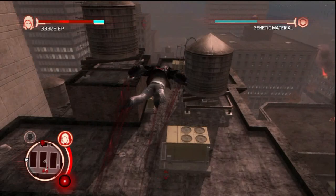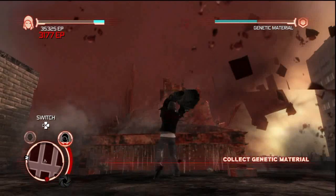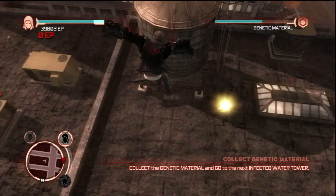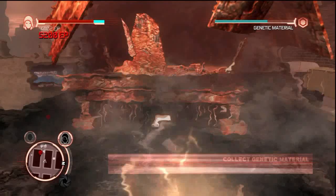Like, how strong is Alex if he can just splatter a human with a flying kick like that? You'd expect them to just go off the building, but no, they're completely splattered all over the place. Not that I'm complaining — it adds to the gore of this game, which it has quite a lot of, if you haven't figured that out by now.